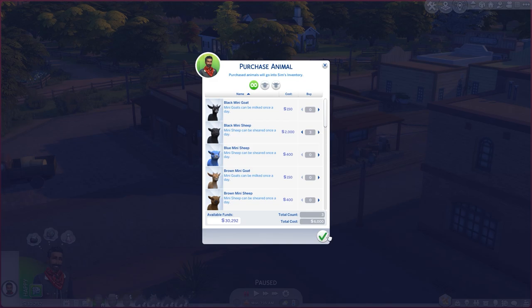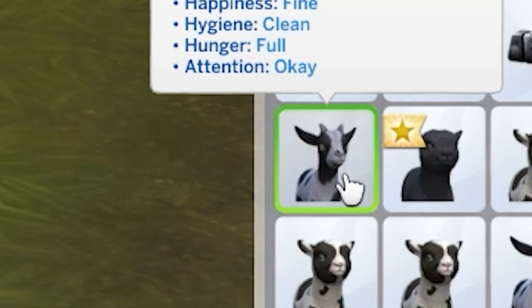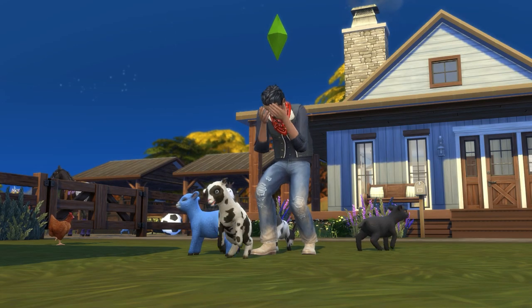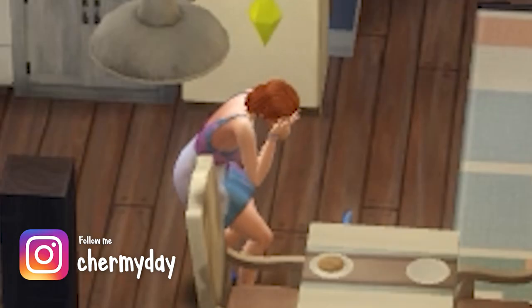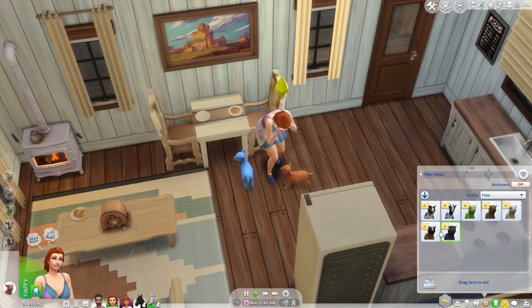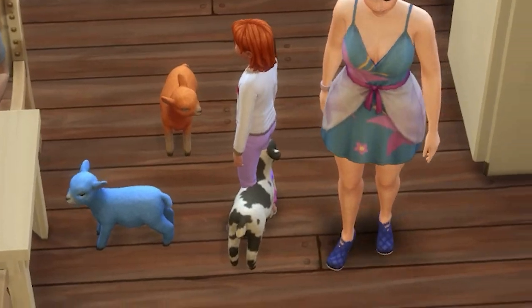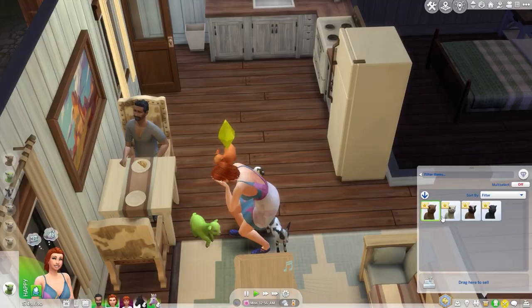Once you purchase your ranch animals, they should be in your active Sim's inventory. You can place them in the world by clicking on them and selecting the 'Place in World' option. Be careful where you place them — they tend to stick around that area. When I first got mine, I put it down inside the house and it was just chaos. I was kind of hoping they would leave automatically, but they did not. My Sim placed them right where she was standing rather than going outside, so be careful.